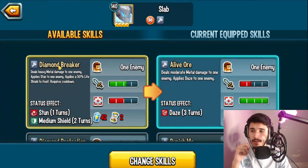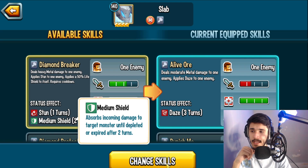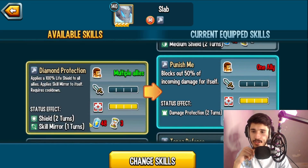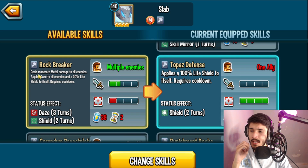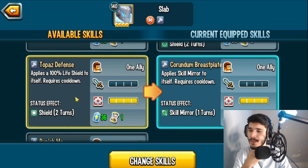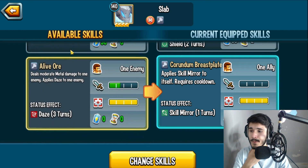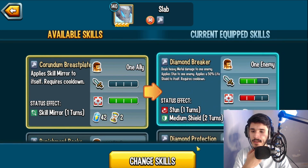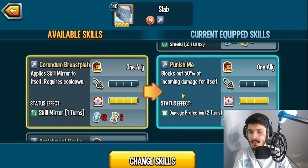Let's look at the skills. This monster has access to a denial skill — stun with a medium shield to himself while dealing heavy metal damage. There's also a 100% life shield with skill mirror to itself, and an AOE moderate metal damage move with daze and a 30% life shield to itself. Another skill mirror is included, though it's not spammable. You can also go with the 100% life shield if preferred.